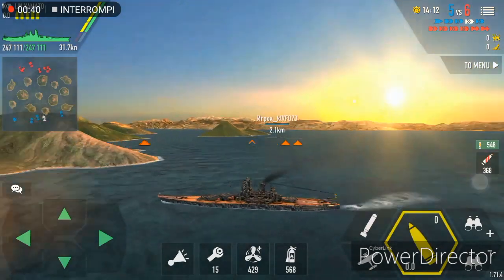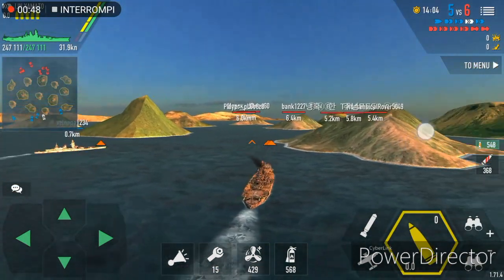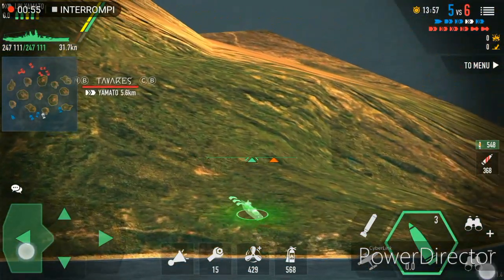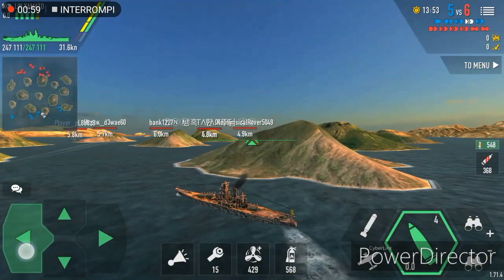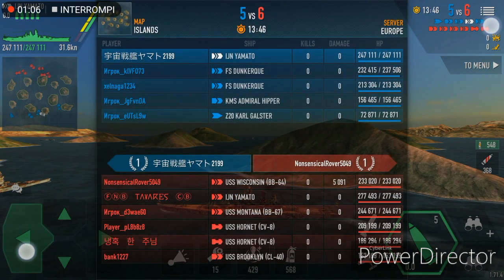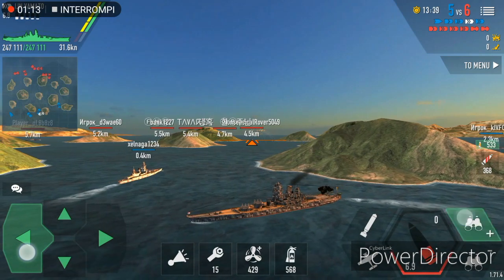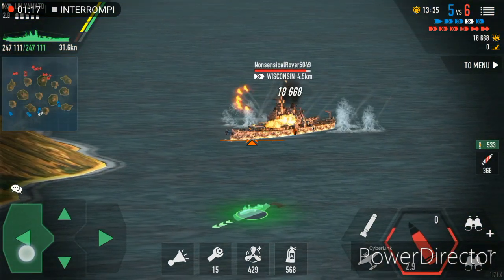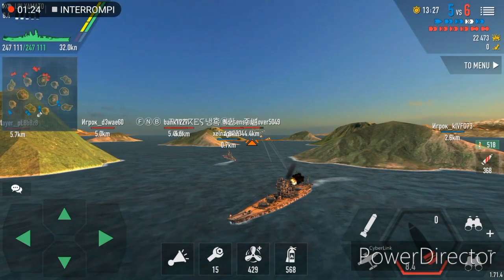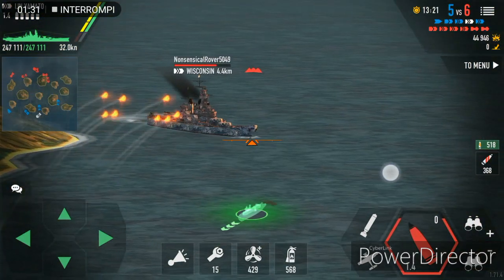This battle in particular is very interesting because we have not 7v7 but 5v6. In the other team there were three strong battleships, and in my team there was only me as the strong battleship. The second strongest were two Dunkirks, which were very good but not as strong as my Yamato. I started by taking position in the middle while staying at long range and pointing my guns at the Wisconsin, starting to fire at her.